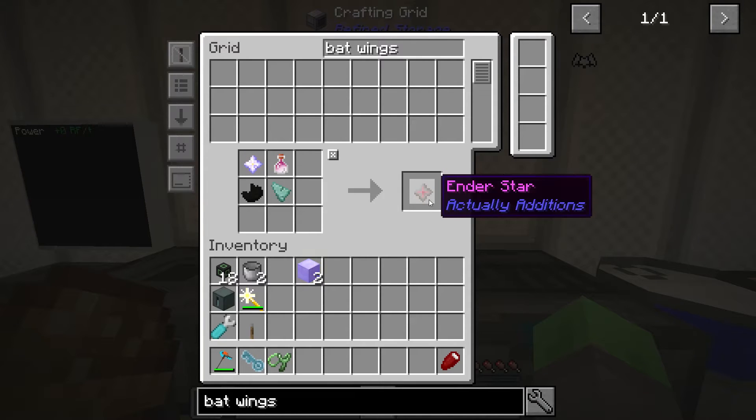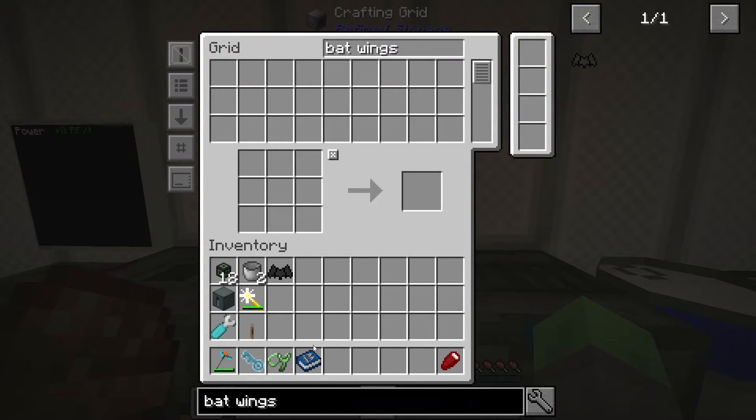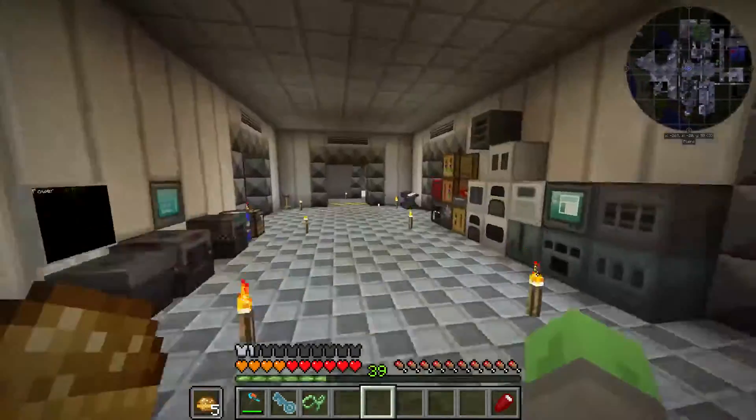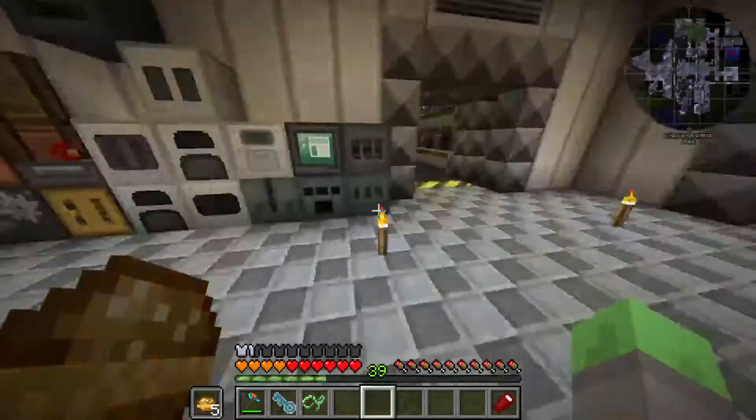Okay, here we are - that star right there - move those items and ta-da, now we have Wings of the Bat. It gave us another Actually Additions manual, but now we should have creative flight finally. That's something we probably put off for a little too long in this world, but that's okay.